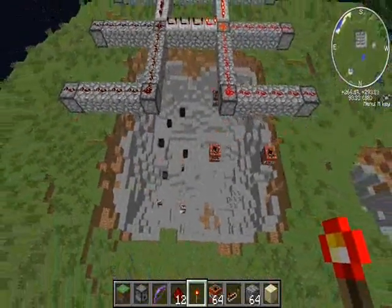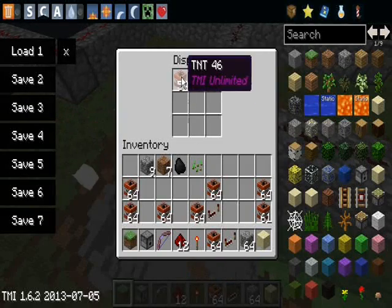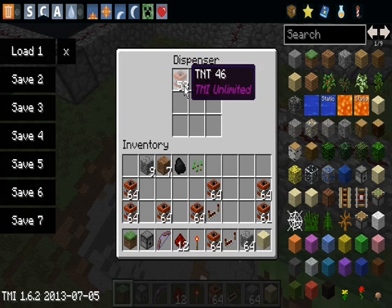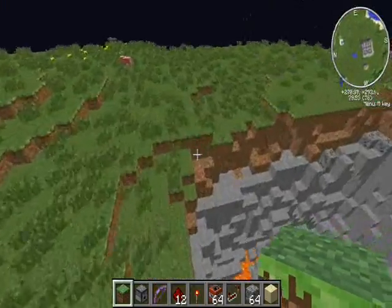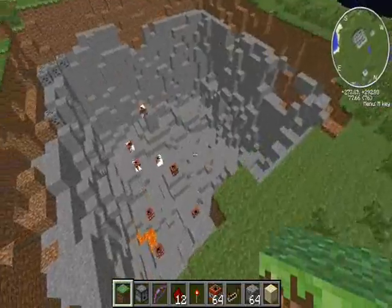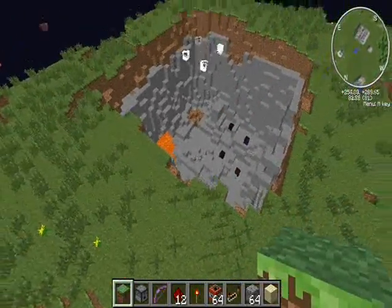To go all the way down to bedrock is actually about 50 TNT, so I just put a stack in here for ease. You'll use about 50 TNT depending on your Y level — this is a prairie biome so it's a little bit higher than the average ground Y value.